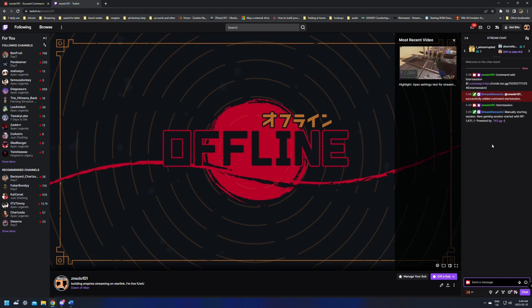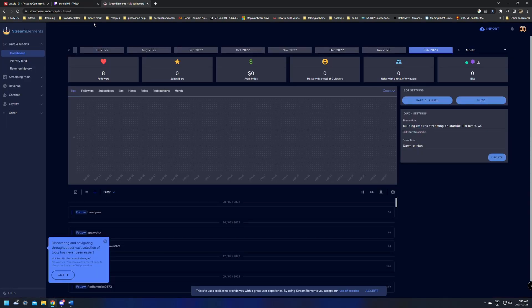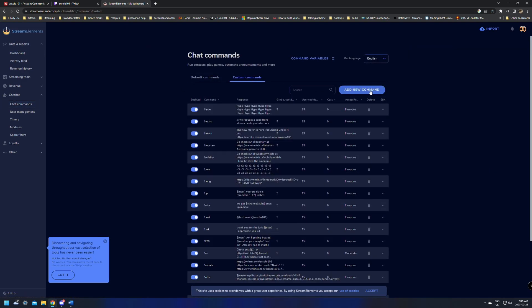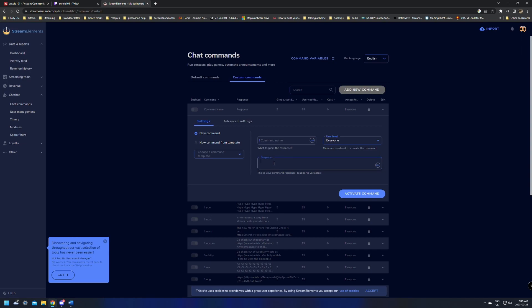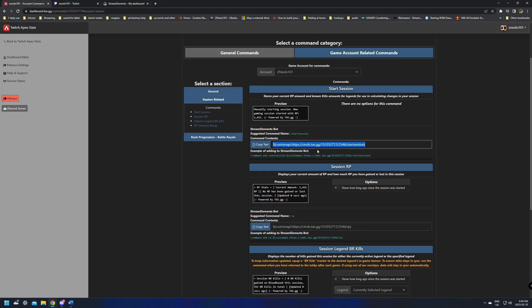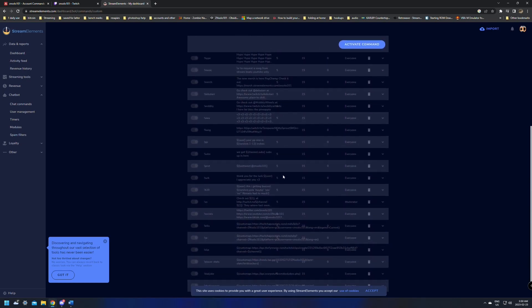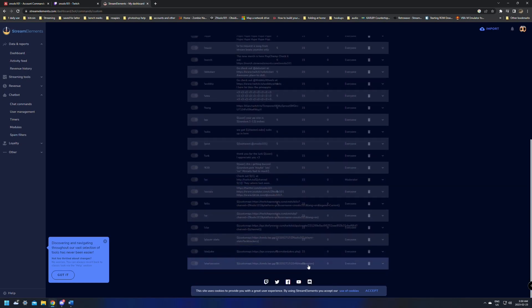It said it manually started the session. Now next time I check my RP, if I play any ranked, it'll give me an update on how much I gained. If you'd rather add it in the Stream Elements dashboard instead of in chat, go to chatbot, then chat commands, then custom commands, and add a new command. Paste in the name, copy the response from the TSG site, and set the permission level — everybody, subscribers, regular VIPs, moderators, super mods, or broadcaster. Then click activate command. Since I already have this command, it'll just say I already have it.